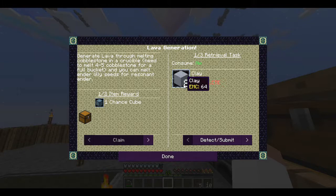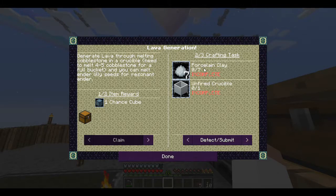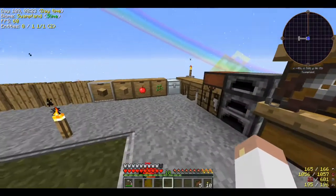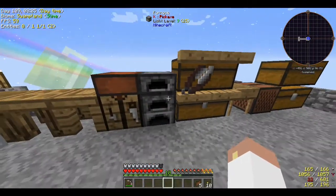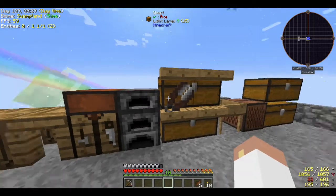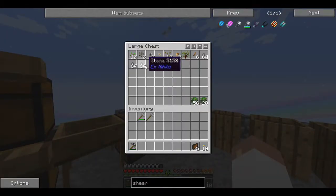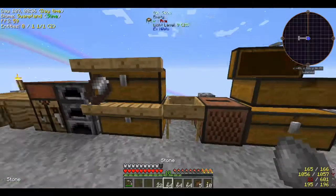I need to make some clay. I have to make a porcelain clay, an unfired and then a fired crucible, and we're going to start generating lava. How do I do clay? Clay is made with - I can grab all these that I got.